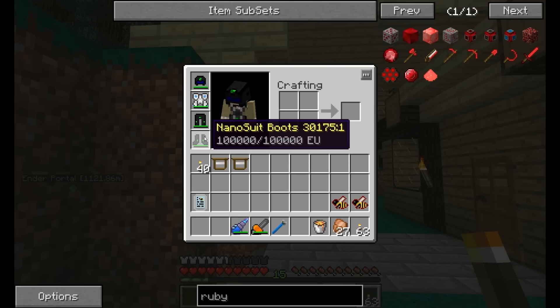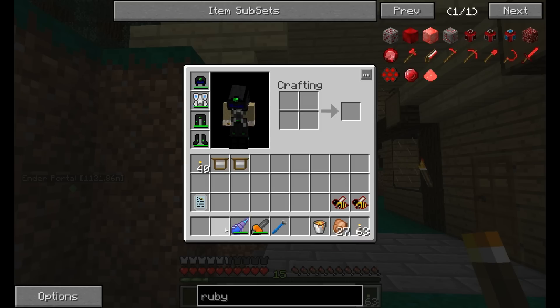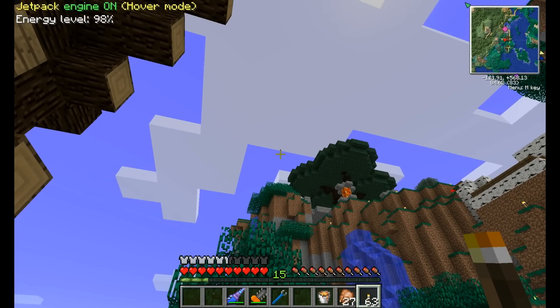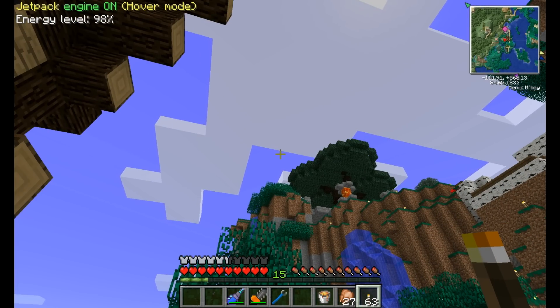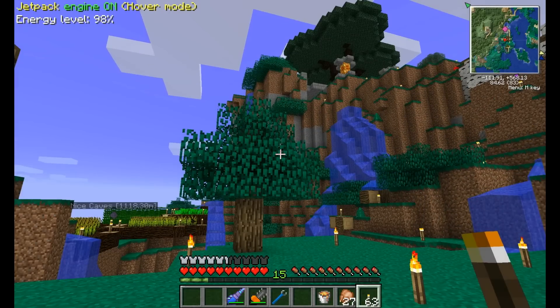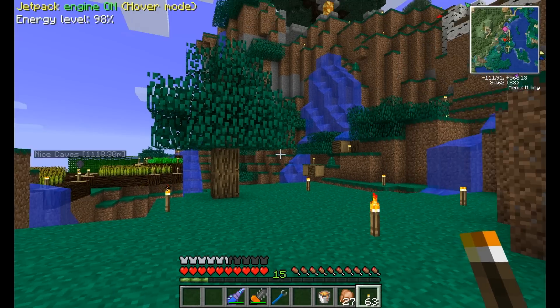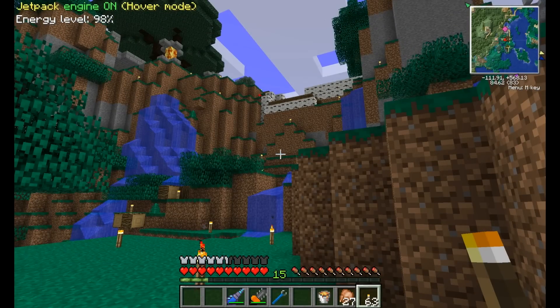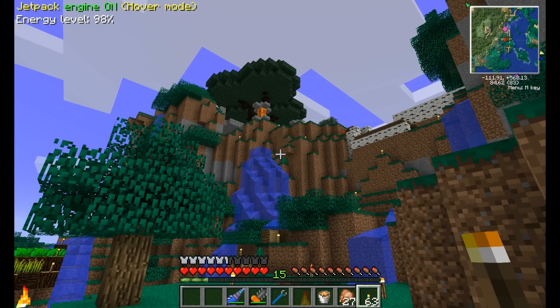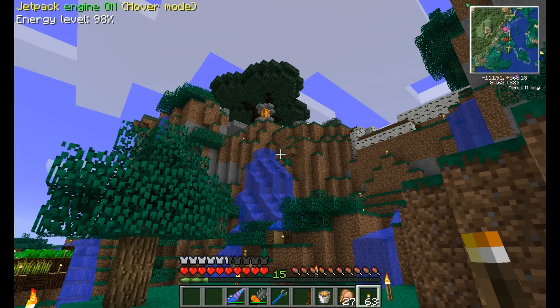I'm even thinking about getting a handgun, because after the Thaumcraft, I miss my portal gun. I've said I would only use them once I can craft them, so I need a nether star — and as soon as I get a nether star I'll want to start using beacons and stuff like that, so I'll need more than one nether star. So a wither spawner or wither farm is going to be one of our next priorities.